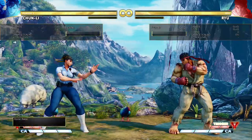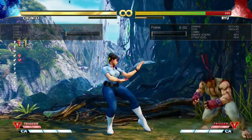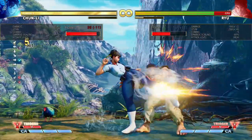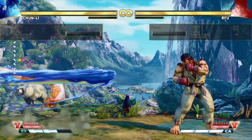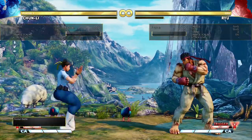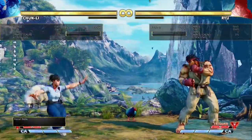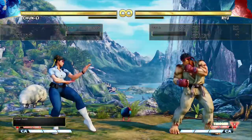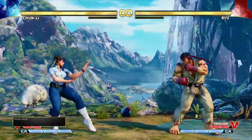Her bird kick gets her knockdowns. You'll rarely ever use the heavy bird kick - it's actually not that useful, because any time where you could combo into it, it's probably more rewarding to do something else. EX bird kick is her invincible reversal. Her super is one of the better ones - it's very fast and it covers a massive amount of distance, making it great for punishing certain things that most characters can't punish, getting through fireballs. She can combo off of it in a lot of different situations.